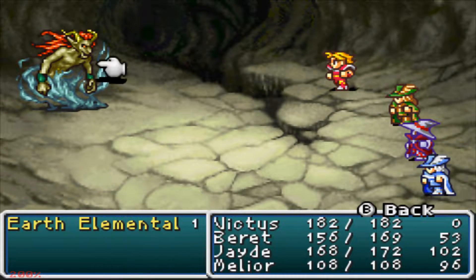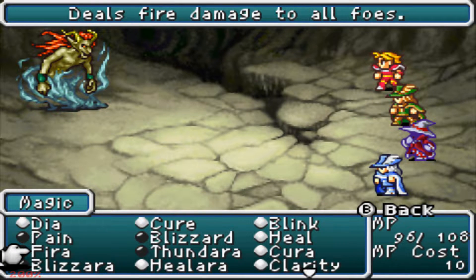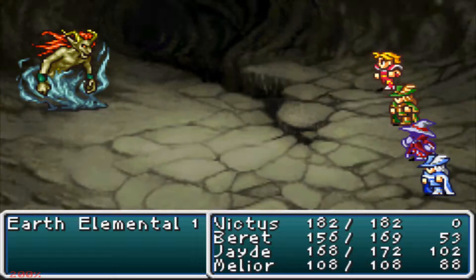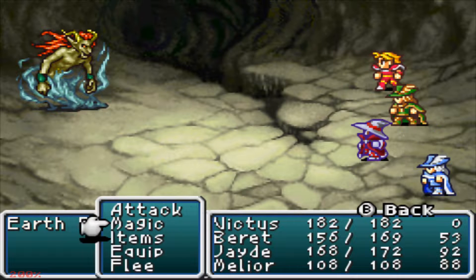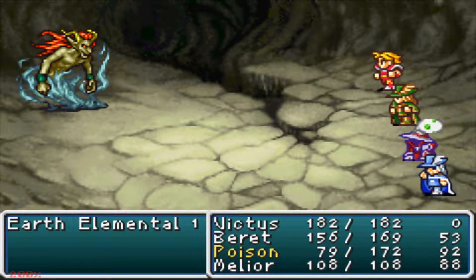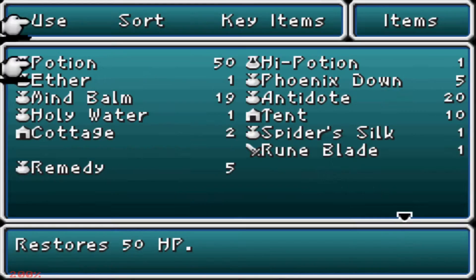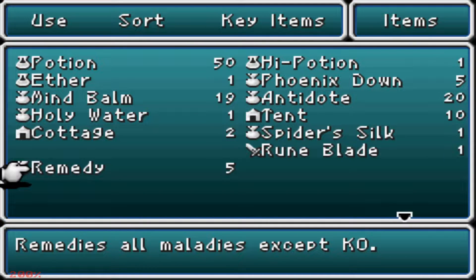Let's fight an Earth Elemental and see how strong they are. This is probably a terrible mistake, but I think Dia will work on Elementals — we'll see. 43 damage, technically it does damage. Luckily Stone Gas didn't hit anybody. So basically if that takes effect, you could theoretically turn the entire party to stone in one move. And the only way to cure stone, as I learned, is at this point in the game to have remedies. That's why I spent all that money on remedies earlier.